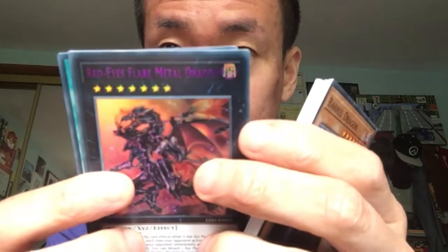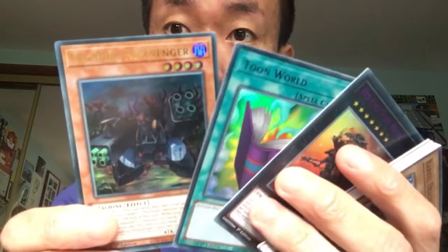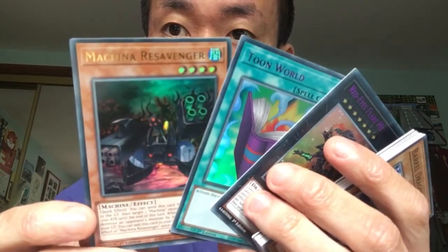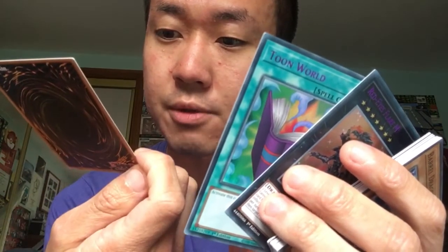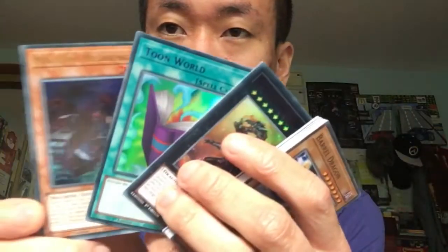It's really nice. Toon World — not bad, a purple card. Oh nice — we've got Machina Re-Salvager! If I get an extra one I'll probably add that to my deck, because this one is really cool. I'll need to read the effects in my own time, but it's not bad. I'm definitely going to keep those. That's all the cards — not bad overall.